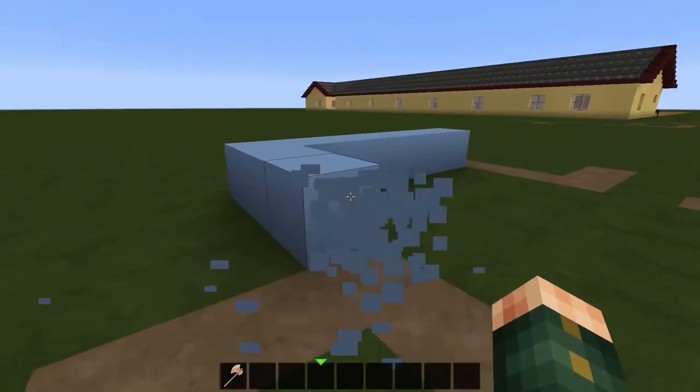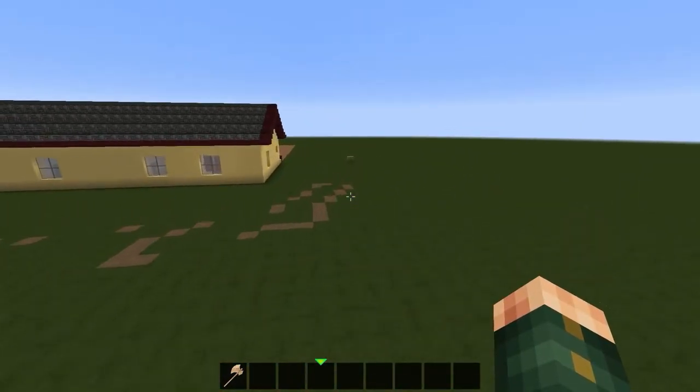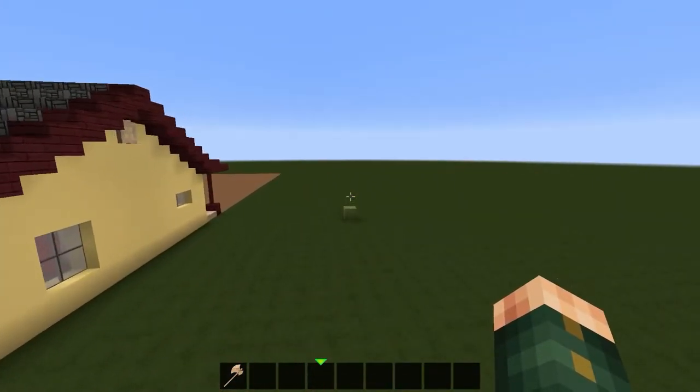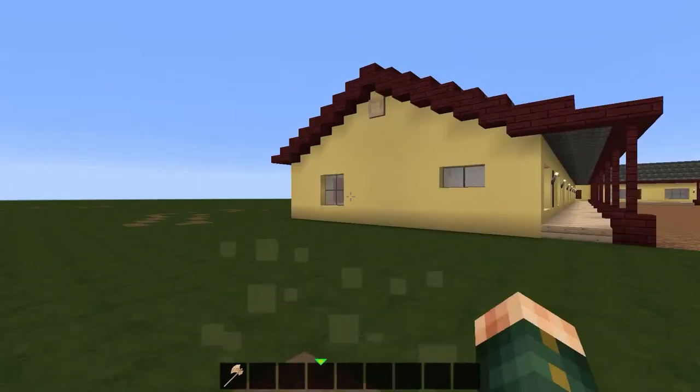Let me just get rid of the rest of this house mock-up right here. Excellent. Now I can probably also get rid of this green block right here — I really don't remember why we built that. That was weird.